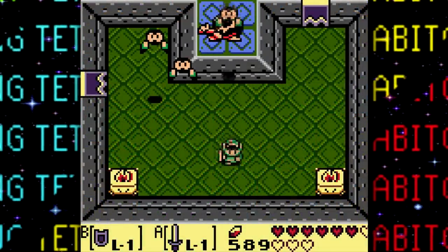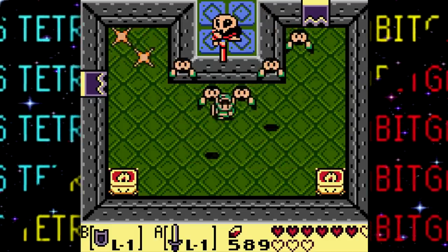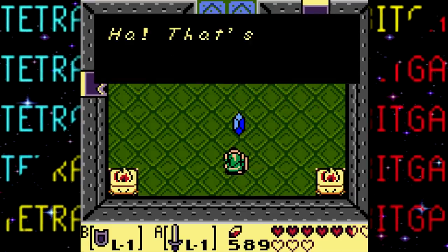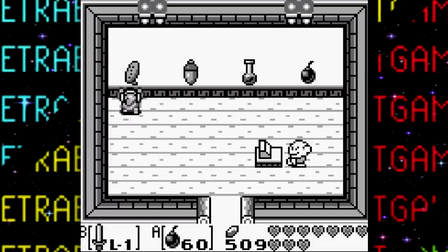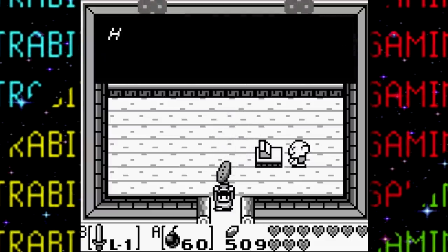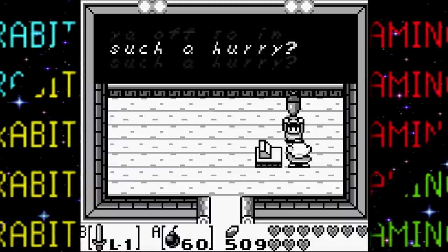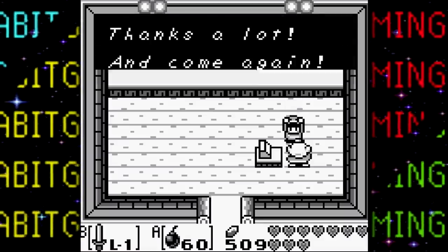While the shovel may not be obtainable in a treasure chest, on the flip side there's also leftover data for several shop items that can never actually be purchased. These items are a Guardian Acorn, the Ocarina, as well as the Secret Medicine. These can still be loaded into the game as shop items with the use of a GameShark code, and since this shop data doesn't include any pricing or associated text, you can pretty much just grab them all for free.